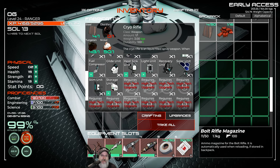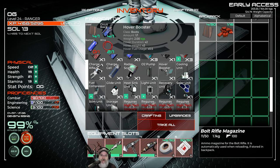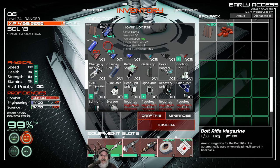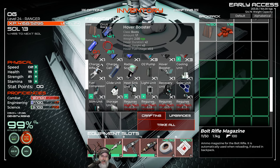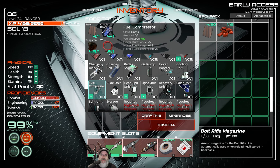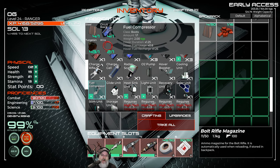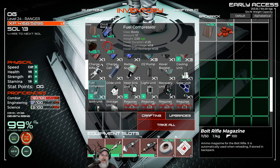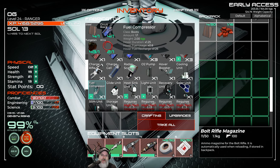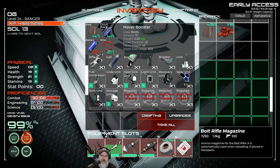For our boot upgrade, I'm kind of favoring the hover booster because it gives us twice the duration, twice the height, and half the fuel usage. The fuel compressor only gives 25% more duration, 20% less fuel usage, and takes longer to recharge. I don't even know why the fuel compressor is here — what would possibly make it better? Maybe it just needs to be rebalanced. So I think we want the hover booster for our boots.